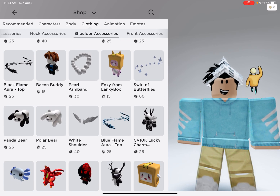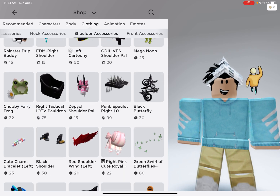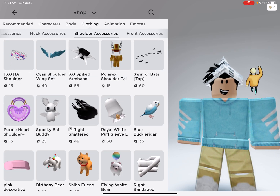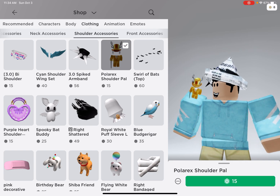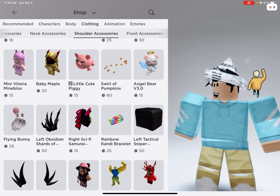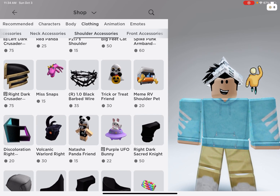Just keep scrolling down no matter what — just keep scrolling. Oh, that looks nice, you can also do that one. Polarix Shoulder Pal — you can do that if you want, or you could just look one up on your own.